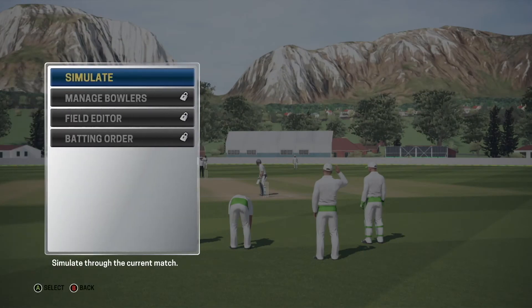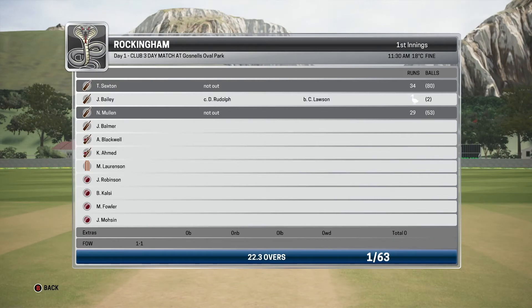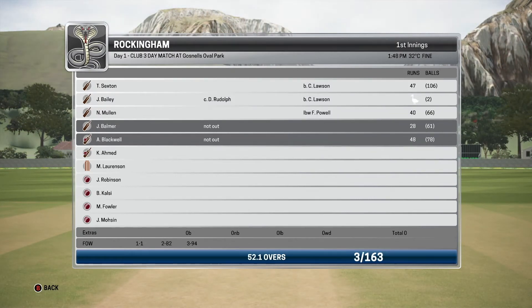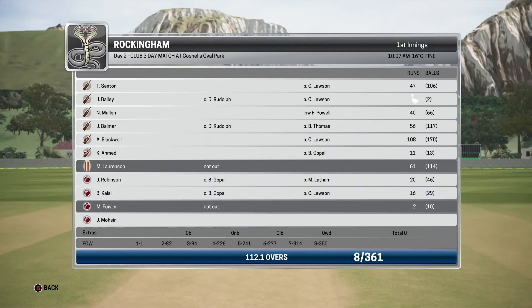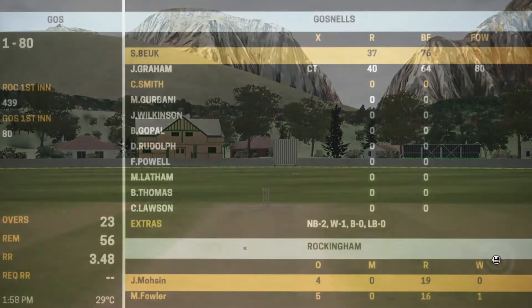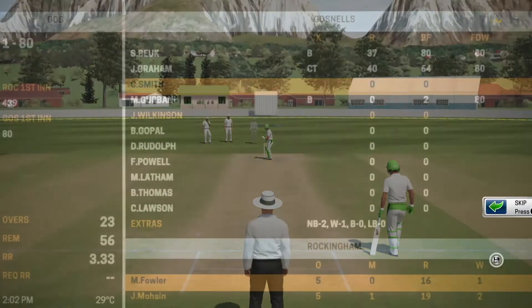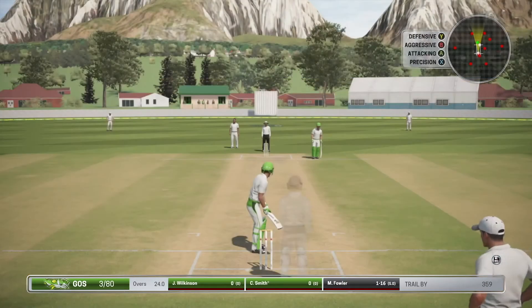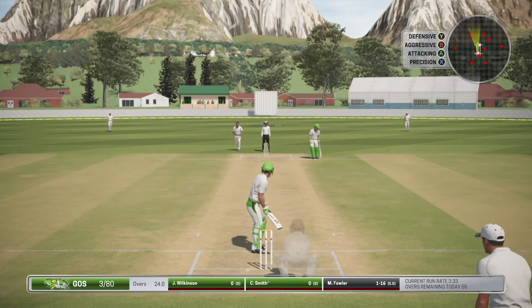Okay guys, so we're just going to simulate this and get into batting. We might bowl a bit in the next innings. But to me that looks like a big score. Craig Smith is into bat — long striker's end. Let's skip so we can get on strike.